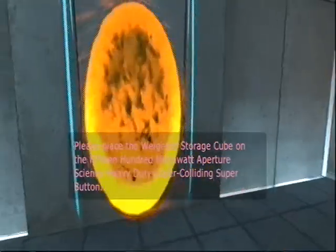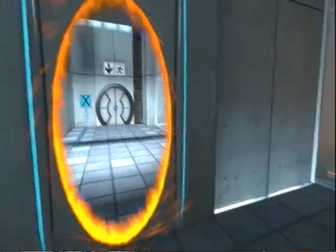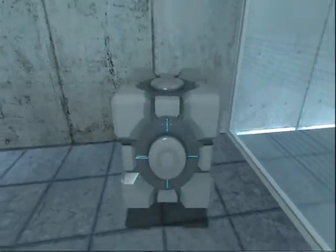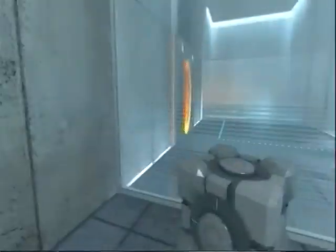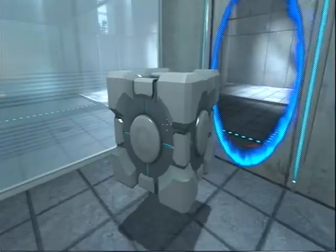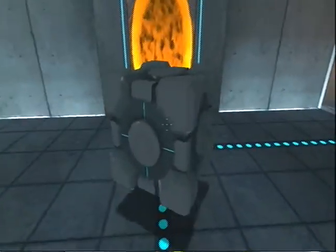Aperture Science Heavy Duty Super Lighting Super Button. Oh God, I just love GLaDOS. And I love that line — the 1500 megawatt. This is a little part of Portal that you're going to want to get used to: there's always going to be a blue portal and an orange portal. Later we will be able to control these portals, but for now we can't.